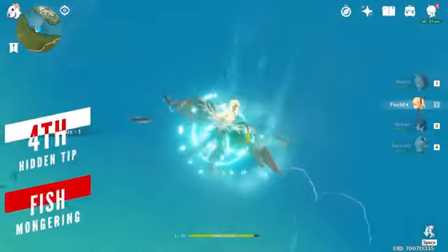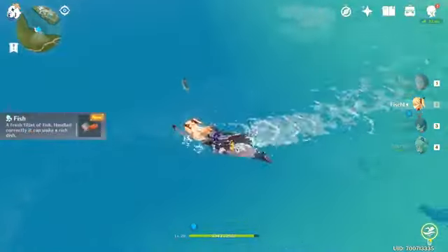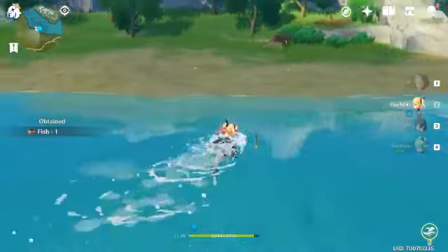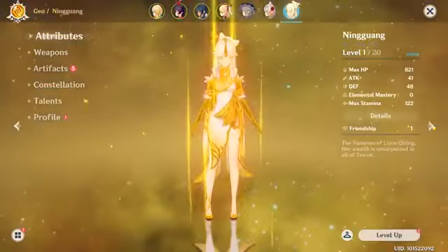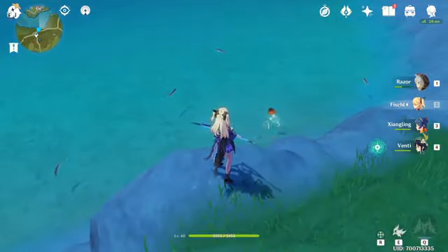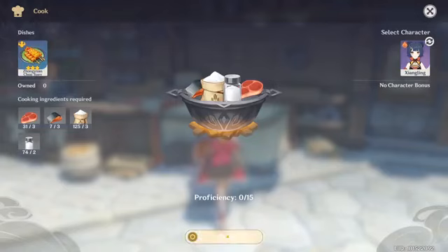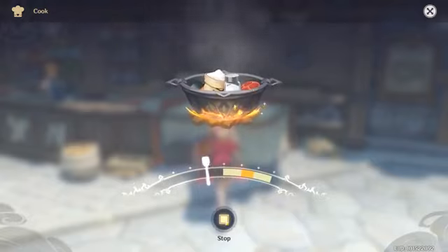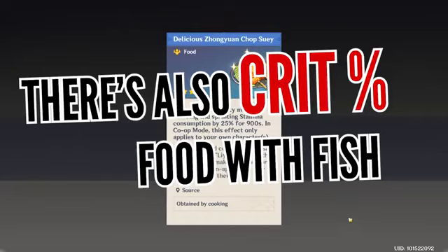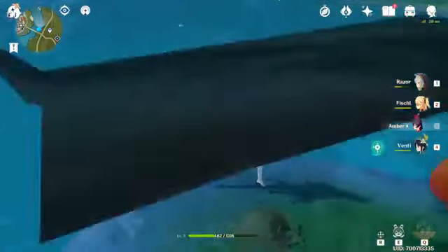You might have noticed that while swimming or walking near water, you can pick up nearby fish. If you want to save yourself the headache of catching fish before they scatter, you can use certain characters to make the job easier. One ironic example is Fischl — her charged attacks will electrify the surface of the water, cooking up all the aquatic lifeforms in the vicinity. Fish are excellent cooking ingredients for quite a number of dishes, one of them being chop suey which can significantly reduce your stamina consumption.